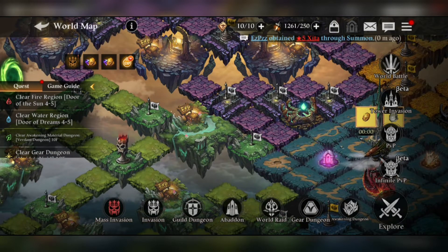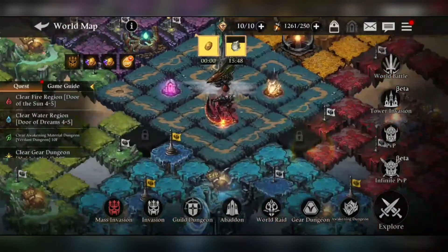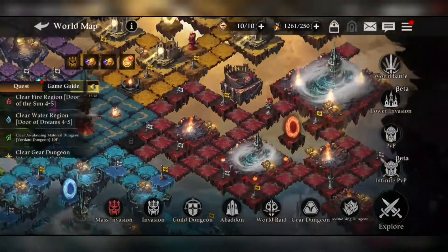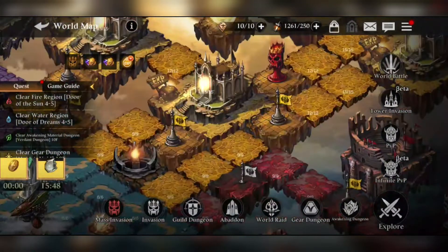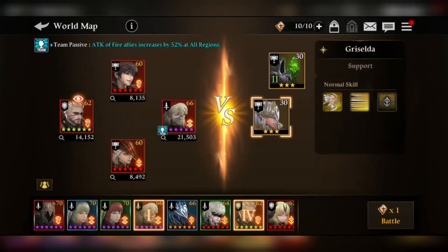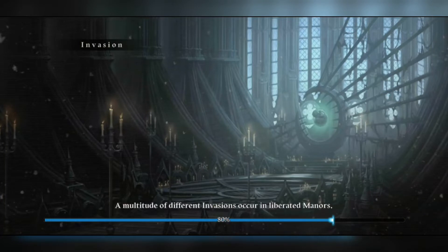To access the mass invasion, you can see on the bottom the first item — the red icon — it says Mass Invasion, and you can click on it right there. If you want to access it from the map, just look for the red skull torch icon, and from there you can also access it. Let's try to do it one time, and then I'll go into the character analysis.